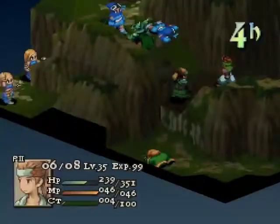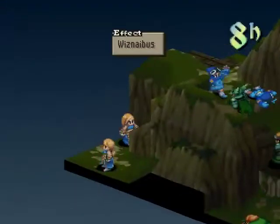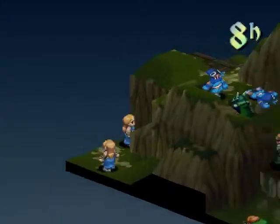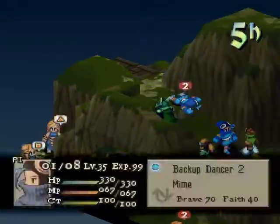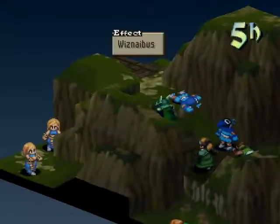And that first Mime goes down. Mirror same, with lots of healing. Without that first Mime, the damage isn't going to stack up as well anymore. It takes out the Monk — I think that's a good sign. Here comes another wave of Blue Snibus.